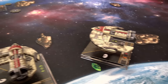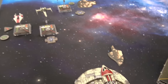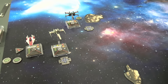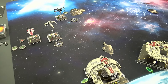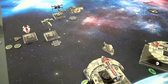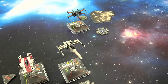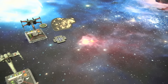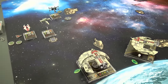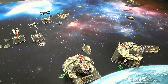Going into turn two, we've got some positioning here. I knew this guy was going to be a little too close to his stuff, but I wanted to see how much fire it could take and how far Stephen was willing to engage with his front line. He didn't quite get in range 1, so the rockets aren't going to be as much of a thing. But he has Poe in the backfield, so it might take a lot of damage. We've just got to launch some torpedoes and see what happens.